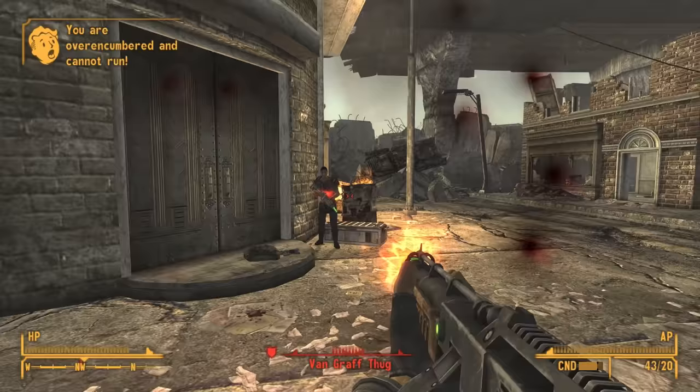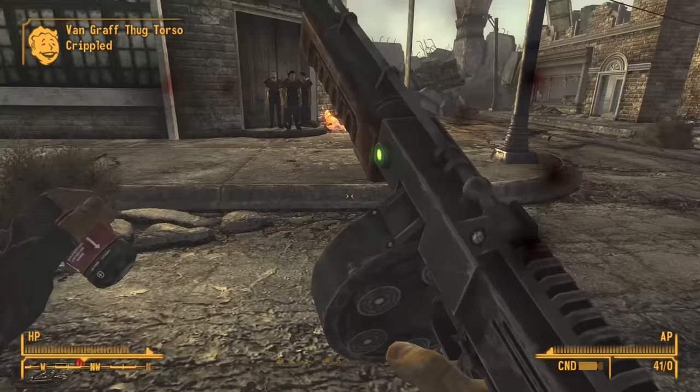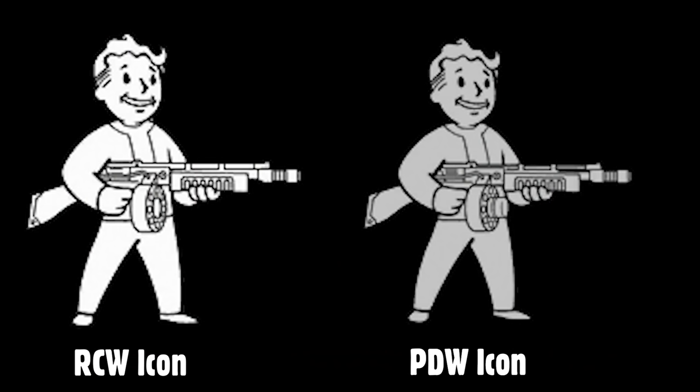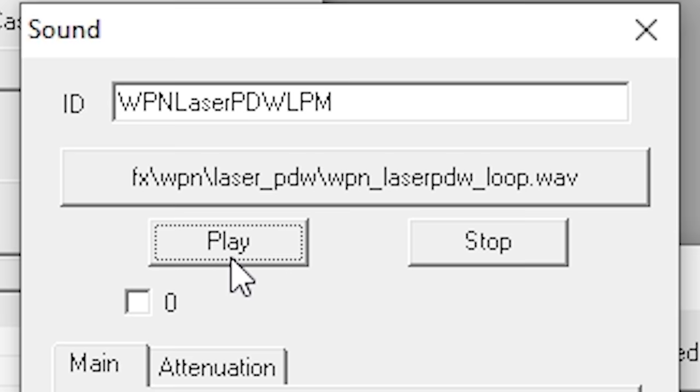The Laser RCW is an automatic laser weapon based off the Thompson submachine gun. There's no unique variant of the Laser RCW, but there is an unused Vault Boy icon for one. The top of the barrel is slightly different, and the Electron charge pack at the center of the drum magazine is larger. From a sound file, it seems it was called the Laser PDW and fired a continuous blast of lasers.